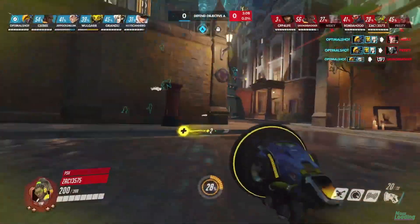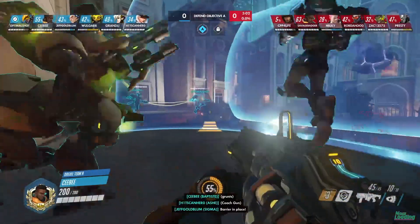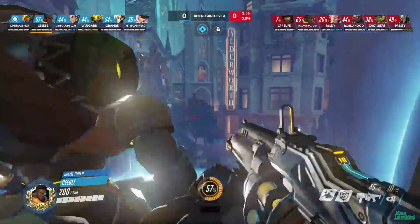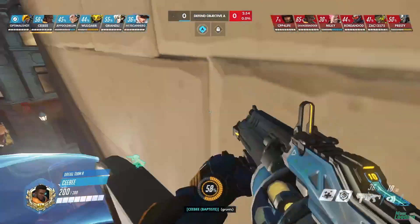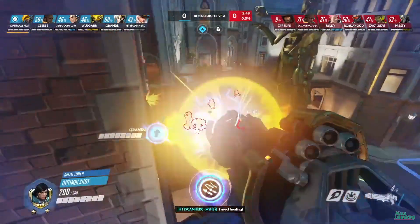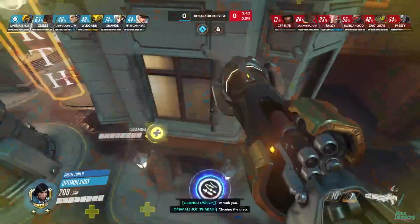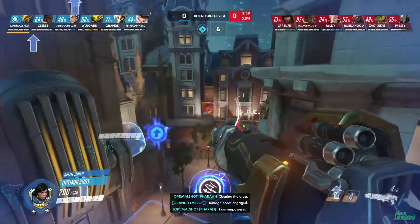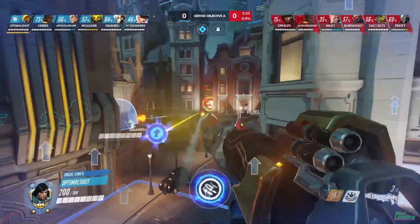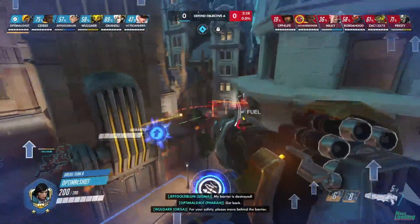Almost a minute off the clock for that first fight and a decent amount of ult charge for Drexel. Optimal Shot getting his ultimate already. Looks like we may see a couple mid-fight ults. A lot of damage here from Optimal Shot — Penn State getting caught out on their rotates. They have that Lucio — they've got to push through there real quick or they're going to get caught out. We see them rotating around the side, and Drexel coming back more towards the point to kind of defend it. A window ultimate immediately goes out and it's an all-out brawl.